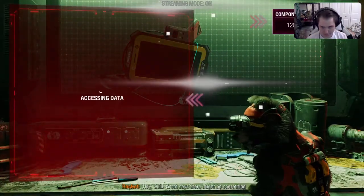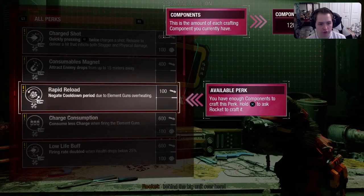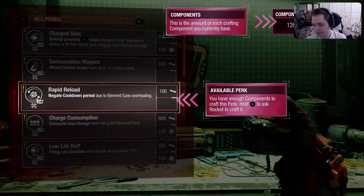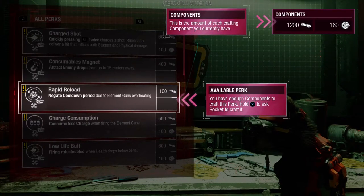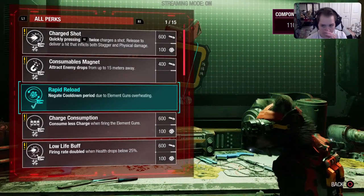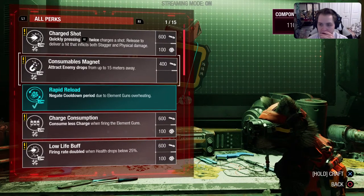Quill, Groot says there might be something behind the beginning of it over here. You have enough components to craft this perk. Hold X to ask Rocket to craft it. This is the amount of each crafting component you currently have. So for this, I'm just going to put my camera away every time I want to see this. It's 1,200 and 160.